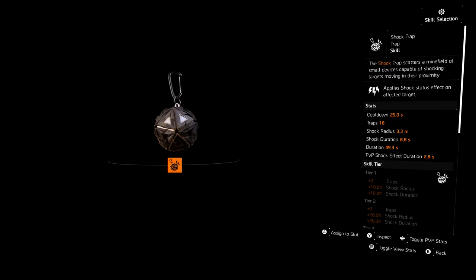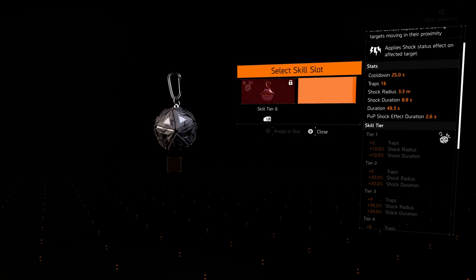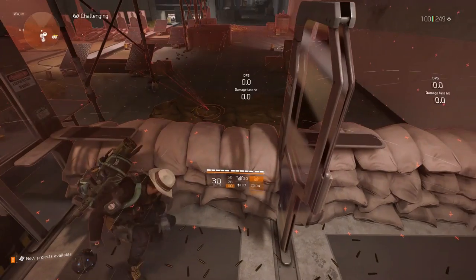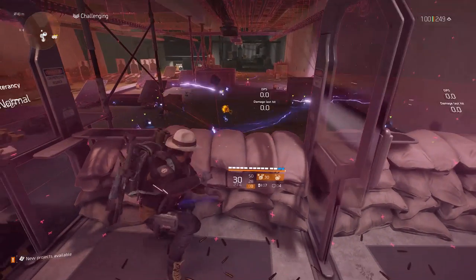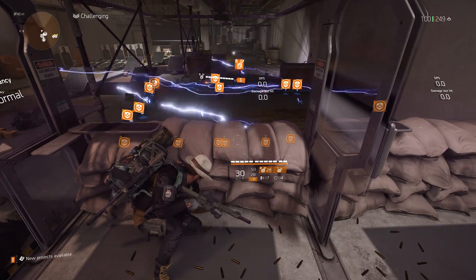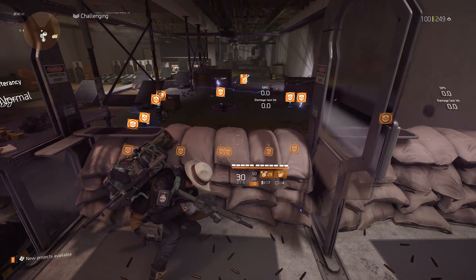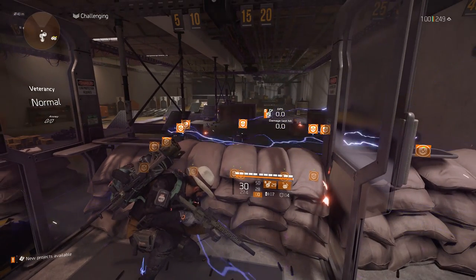The next skill I tried was just actually for laughs — that was the shock trap. I didn't even think this was going to work, but it does. I mean, if you really want an indefinite shock field, you can do this. I don't know what the reason would be or why you'd actually want to do that, but hey, you can, I guess.